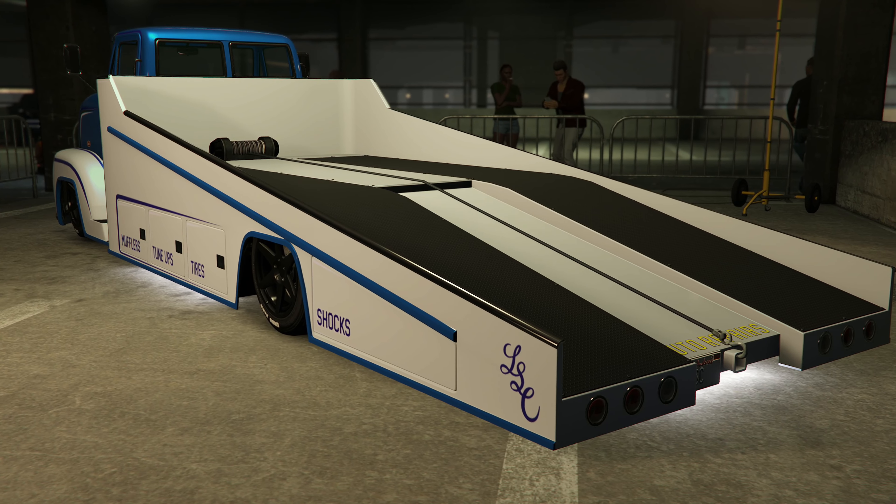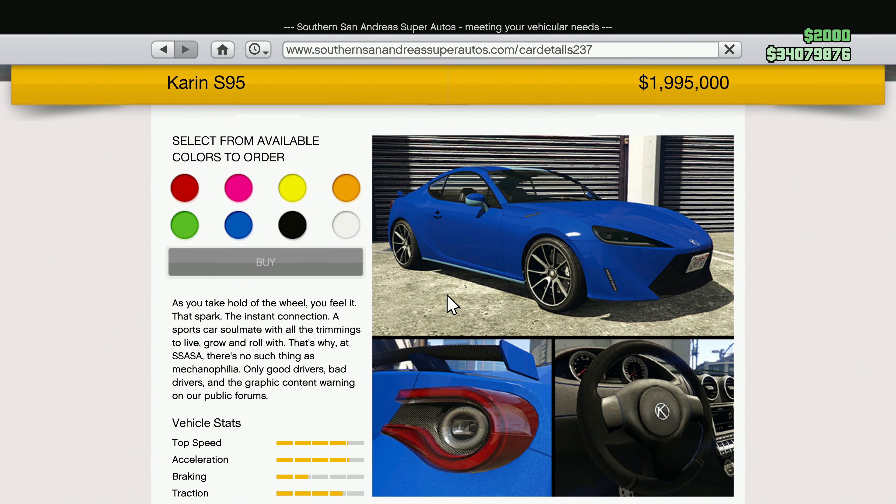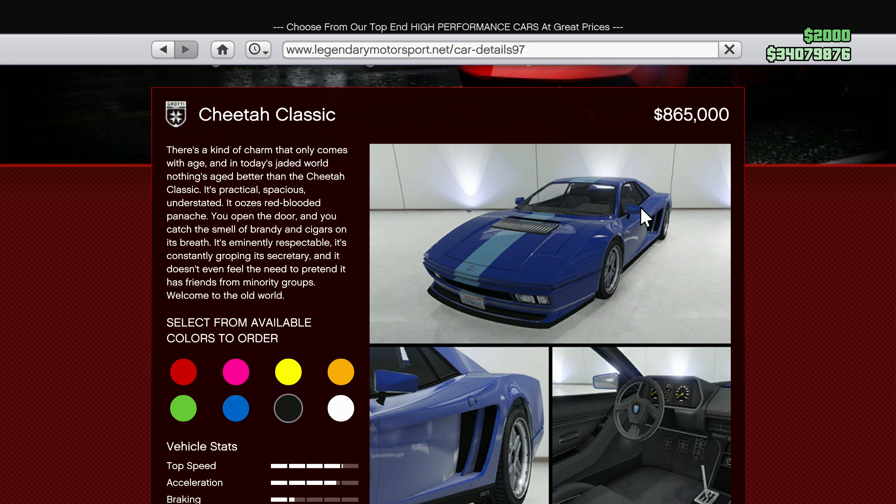At the Lucky Wheel this week, you have a chance of winning the Windsor Drop. The Podium Prize ride this week is the BF Club, which you can win by placing top four in the LS Karmic Series for three consecutive days in a row. The Premium Test Ride this week is the Karin S29, and the test rides are the Pfister Comet S2, the Greenwood, and the Grotti Cheetah Classic.